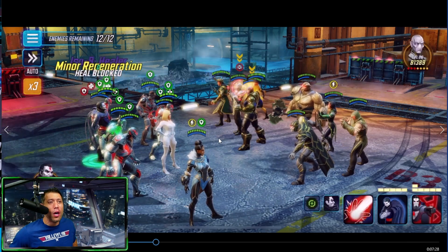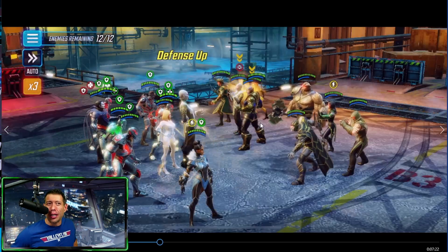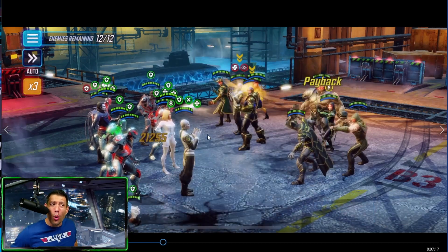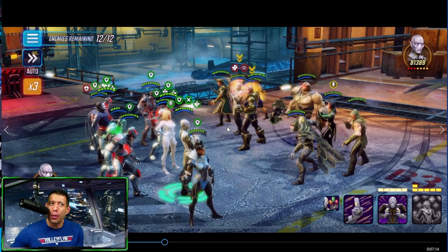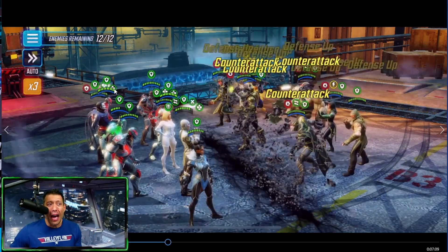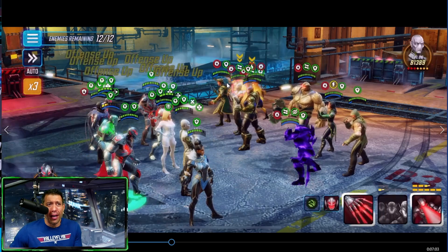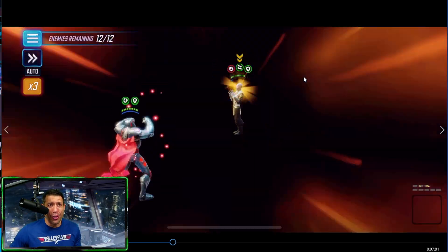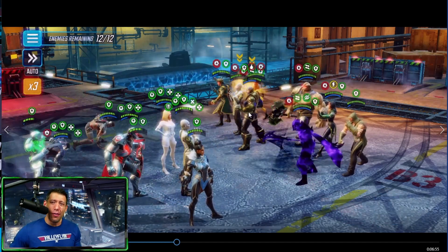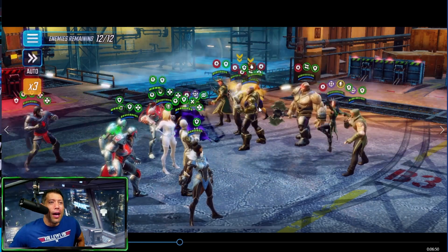The kill order I went with: Ebony Maw first, then Cull Obsidian, then it's a toss-up between Thanos and Corvus. I cloned Ebony Maw and I think that's the proper choice — he applies offense down and defense up to your team, helping with survivability. With all these high-health enemies, look at all those ticks of green health bars. Ebony Maw is a bit squishy but still takes a lot of hits to kill.